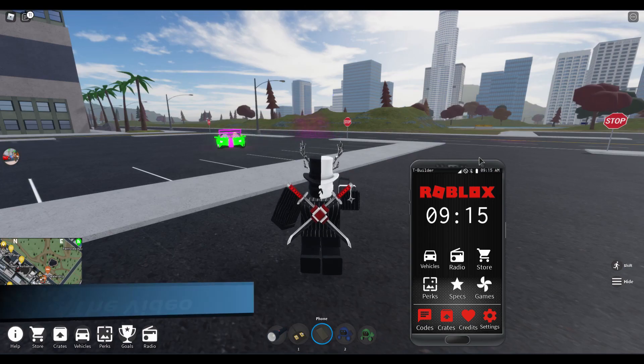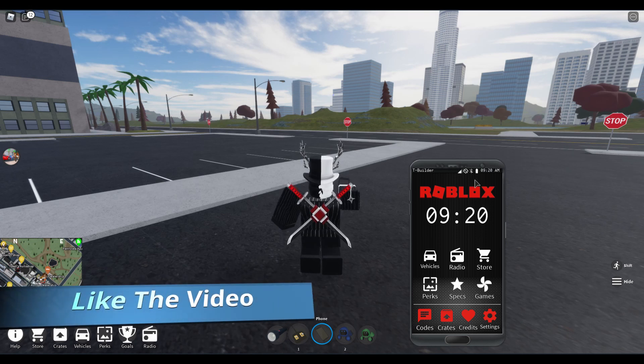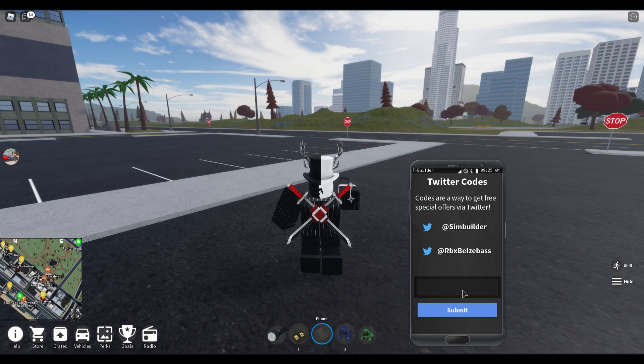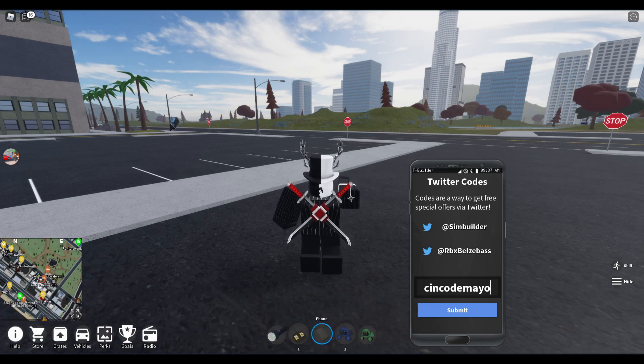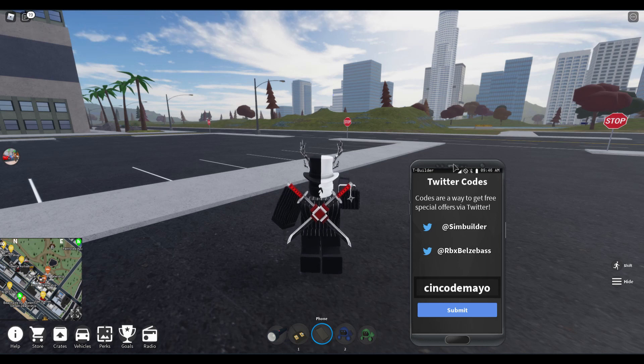To access the codes, go into the phone and then go to codes. The first code you're going to type in is 'cinco de mayo'. I know it's a little late after May 5th, but just hit submit and yeah, that works. That is the only new code, but there is one old code as well.